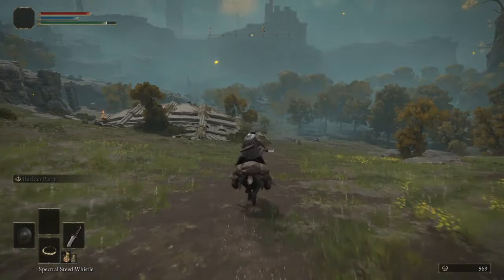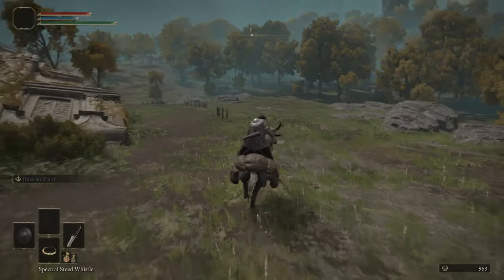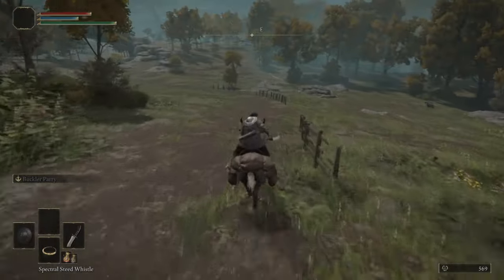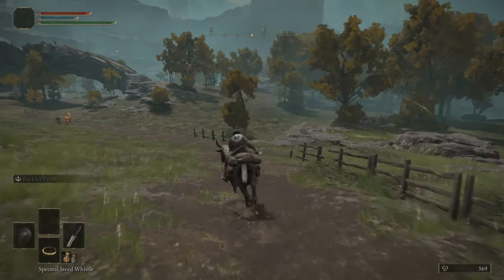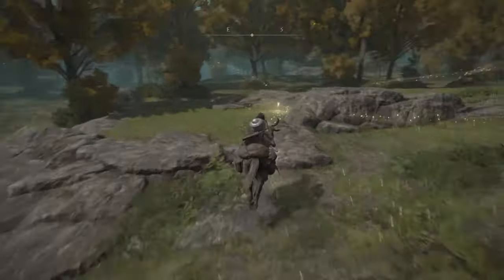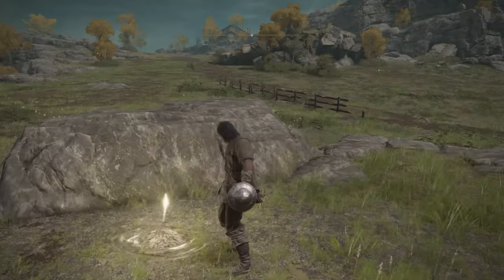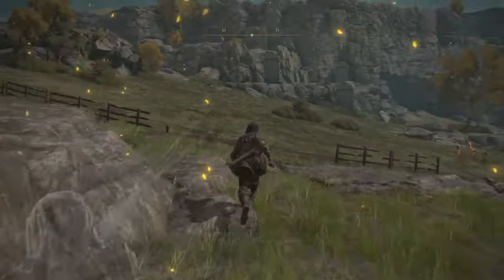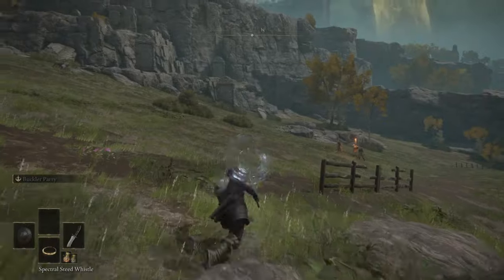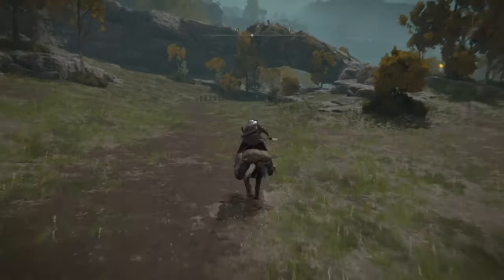Keep going straight, and if you follow this dirt road, as I said, you're going to make it to the church. But we're going to make a quick stop because there's another site of grace here which I haven't grabbed. It's good to grab all these sites of grace, because if you get killed by enemies, at least you can spawn right here — you don't have to travel all the way back again. Grab the site of grace, get back on the horse, and keep following the dirt road.